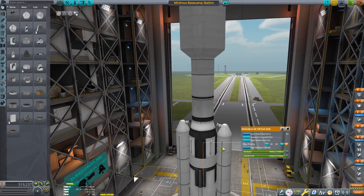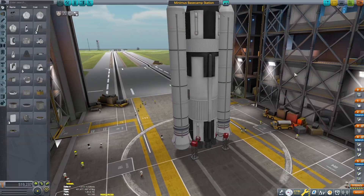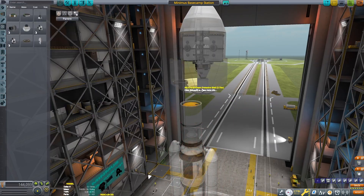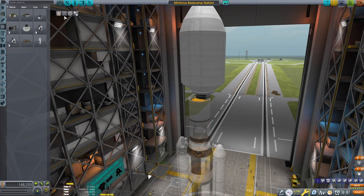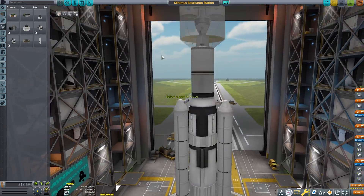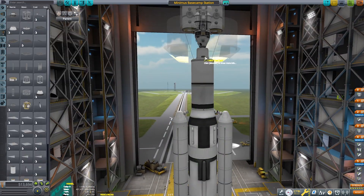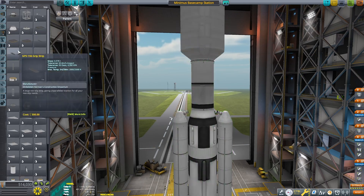When I first tested out this craft, it would just wobble itself to pieces and I didn't have that much control over it. I added reaction wheels and they seemed to work, but then they just stopped working and then the whole craft would just have the fairing disconnect from the reaction wheels and I wouldn't be able to do anything.